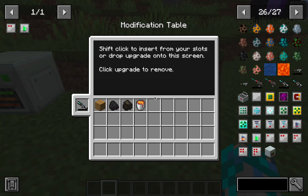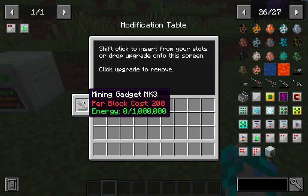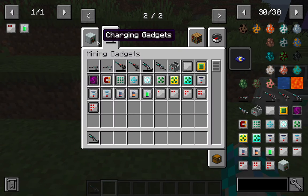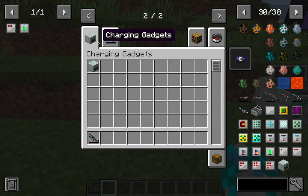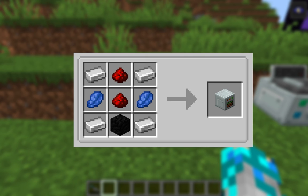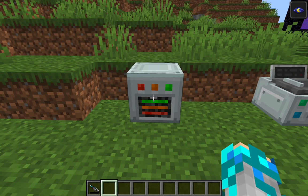Finally, the last thing I want to talk about is charging, because as you know, it needs energy. There are a lot of mods out there that can help you charge. But here's a very simple mod called the Charging Gadget, created by the same creator of Mining Gadget. It adds a very important and useful item called the charging station. The charging station is not very hard to craft, with four iron ingots, two redstone dust, two levers, and a coal block.